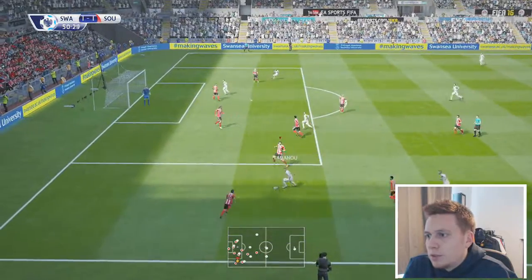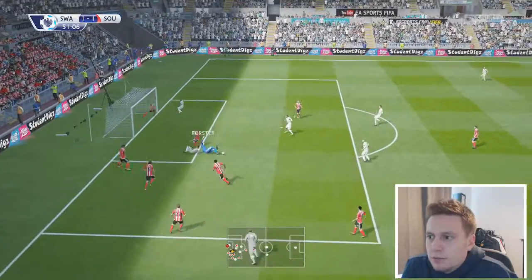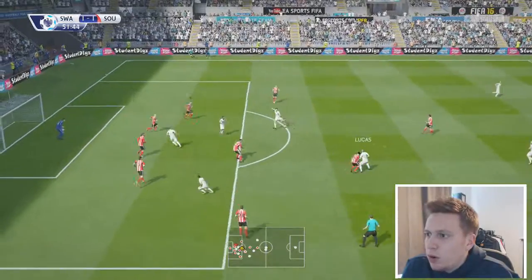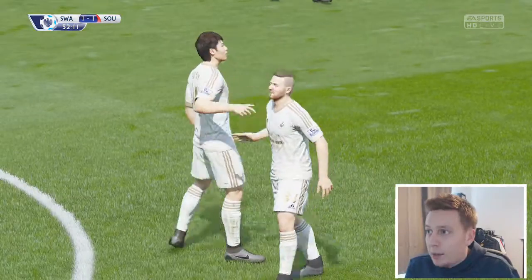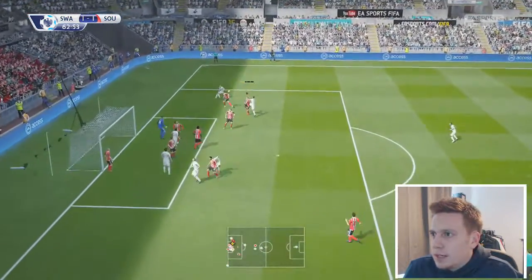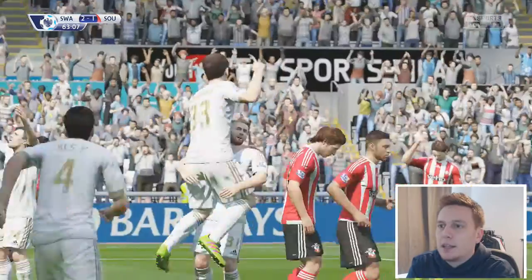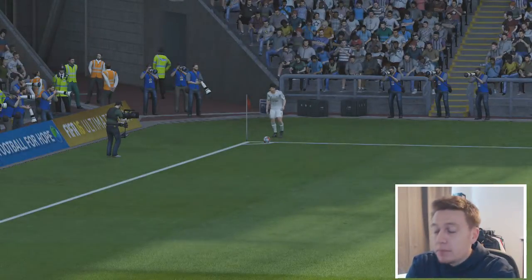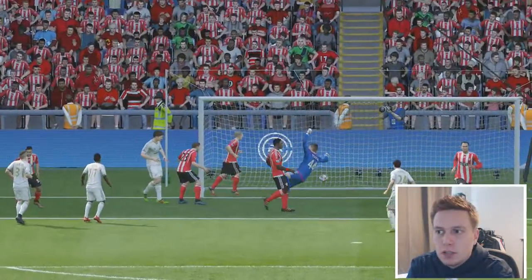They're working it quite well again, Swansea - we're struggling to defend. Got it into the area, Montero with a turn, Forster with a challenge, referee waves play on. They've hit the post - it's cleared away by Bertrand. We are all over the show at the start of the second half. Shot from Key goes wide - chance for us to regroup. This corner needs to be defended - it's whipped in, quite a deep one. Bertrand can't win the header, it goes back across goal and the ball has ended up in the back of the net. Awful defending - a really deep delivery from Key, headed back across goal.